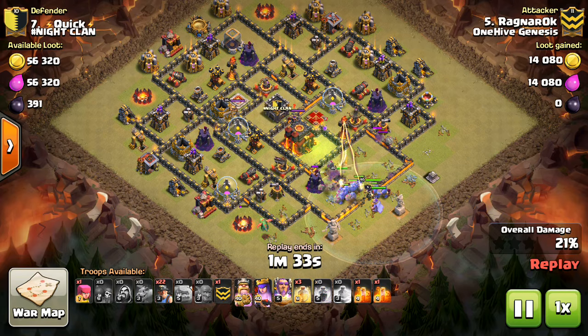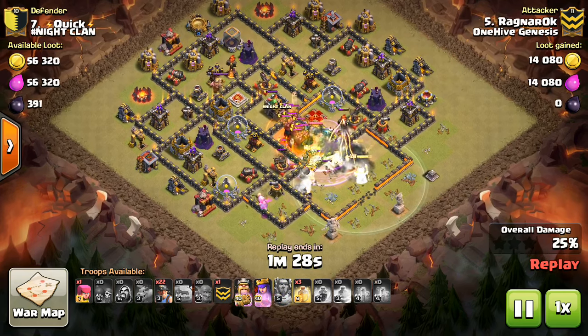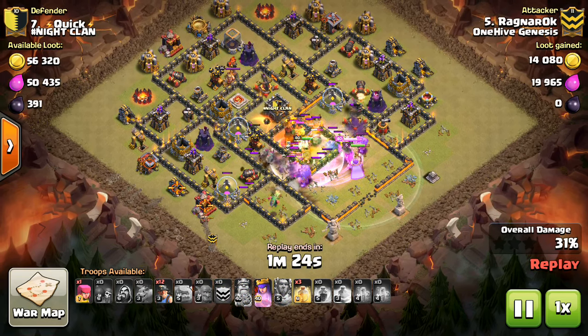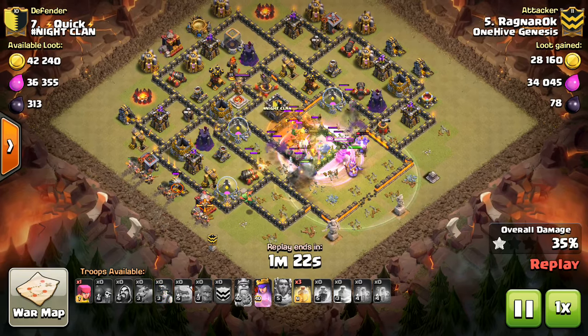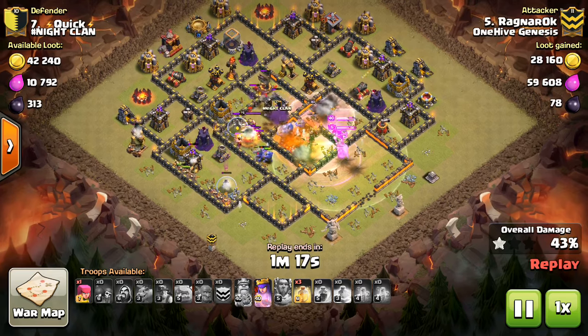Also, we're not seeing that many three-star attempts at Town Hall 11, so it's not like having the Town Hall on the inside is going to cost you a three-star — it really doesn't make that much of a difference for your base. And even if it does, I don't think it'll be the deciding factor. So keep those Town Halls on the inside if you're a Town Hall 11.